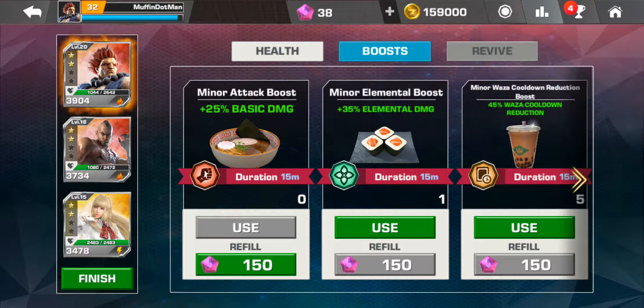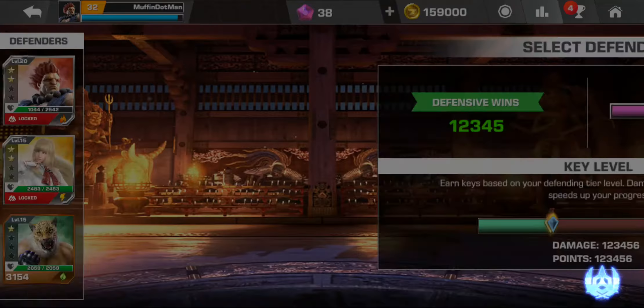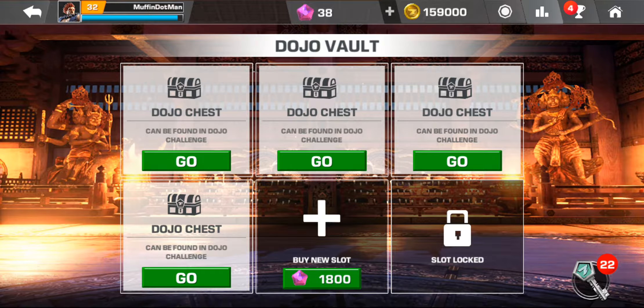In the healing section you've got team heals, normal heals, and boosts — for instance one gives you an extra 35% elemental damage. It's meant to last 15 minutes but there seems to be a glitch where if you add one it permanently stays on, though you can only have one at a time. You also have double XP and cooldown cards. In this section you also place your fighters to defend, and the wins you accumulate help boost your progress.